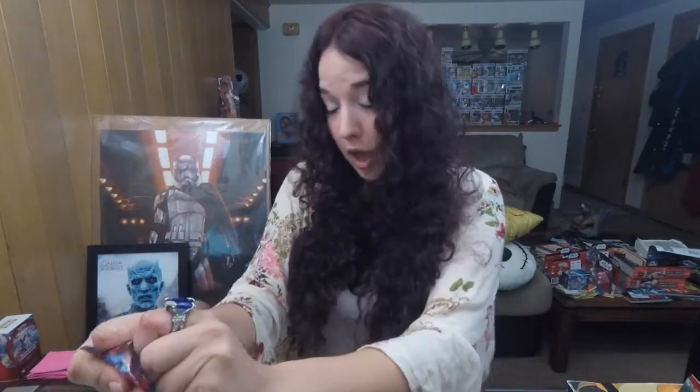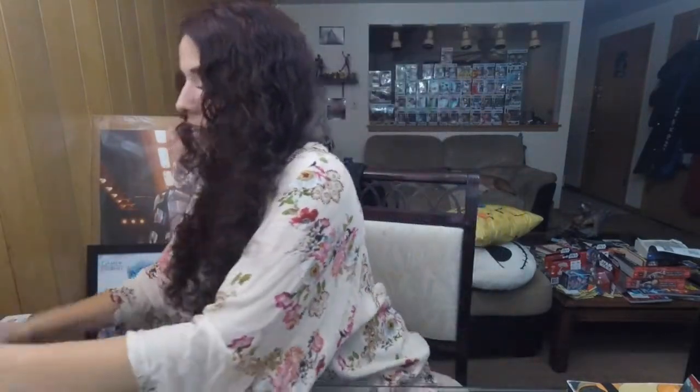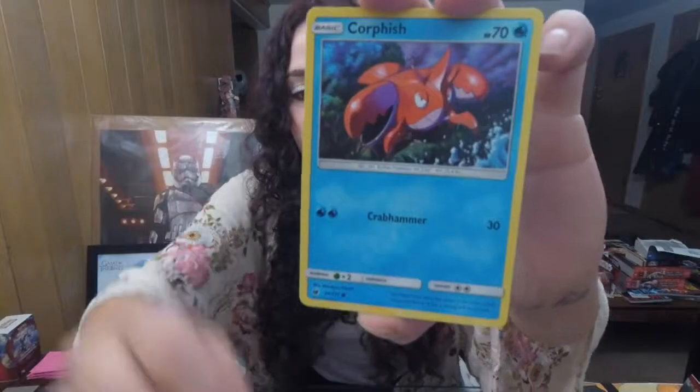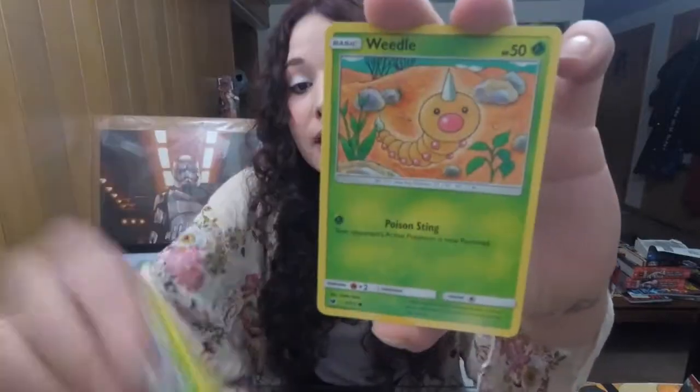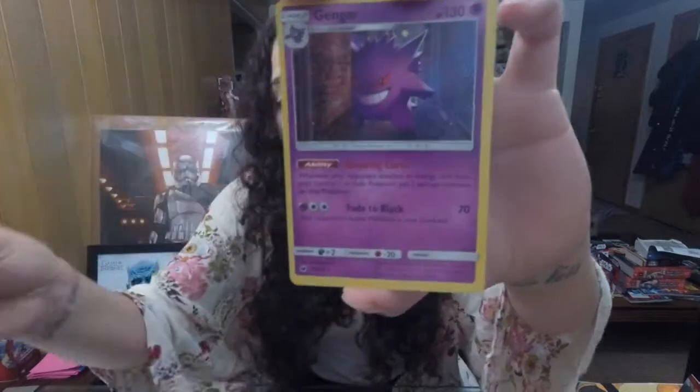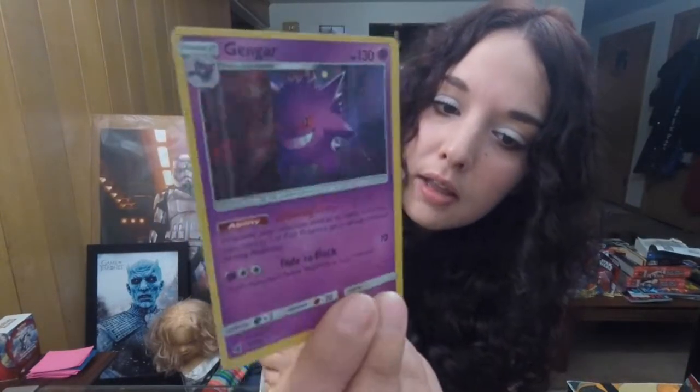Fourth pack — this one feels a little on the heavy side, maybe it's holding something great. We'll go with a Fighting-type energy. We got Farfetch'd, Alolan Graveler, Piloswine, Peking, Red Card, Corphish, Starly, Skitty, Weedle, Alolan Geodude, Lairon Reverse, and we got the Gengar Holo — which we have not got yet. Pretty cool — he's being really creepily weird in a shady alley there.